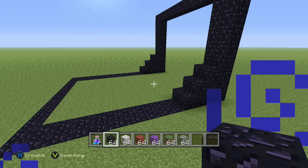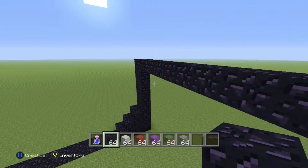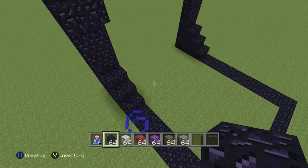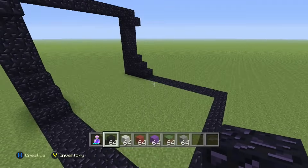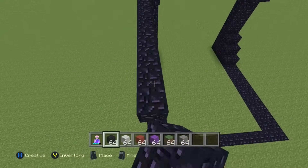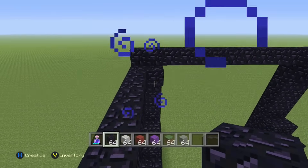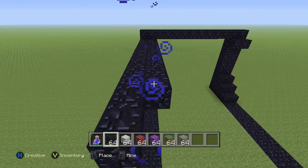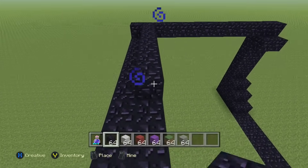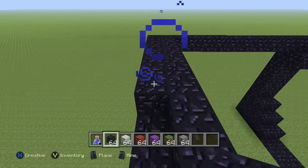So let's go ahead and get started on the top now. For the top, what you're going to do is just go on the bottom blocks we have right here — we're going to do this on both sides. Just push it all the way down to the same length as these blocks right here in the front, pushing it all the way across just like this. Just make sure they're equal length of each other, and then do the same thing up here.